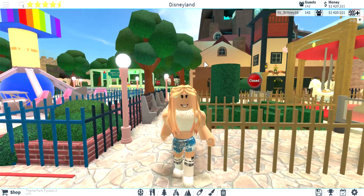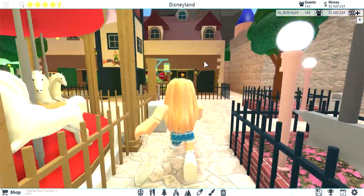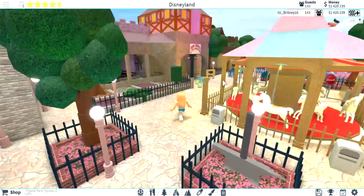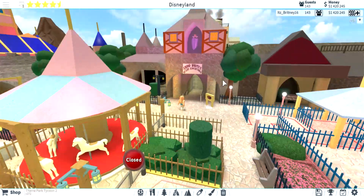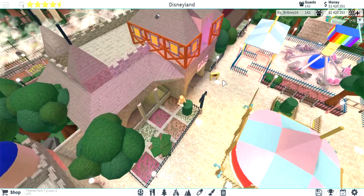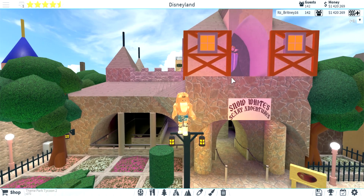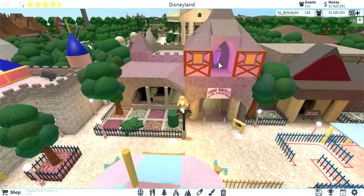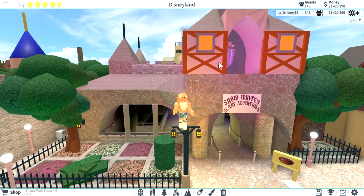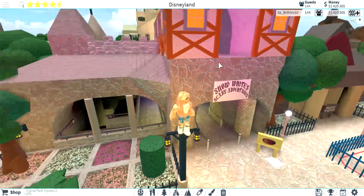Now for the announcement — we officially have a new ride in Fantasyland that is actually finished as of now, but we're not going to check it out today. Get ready: three, two, one — Snow White's Scary Adventures is now at Disneyland! I hope you guys are freaking out right now. Yes, you guys, I finally added Snow White. I figured that old building I had here was so ugly. Snow White is finally at Disneyland. I cannot wait to show you guys the ride, but it won't be in today's video — it will be in a video coming up.